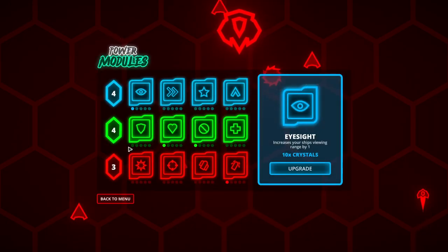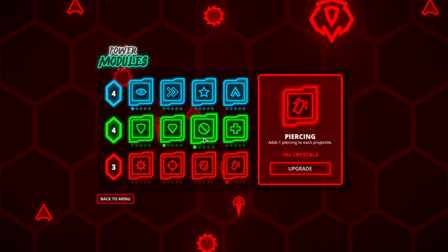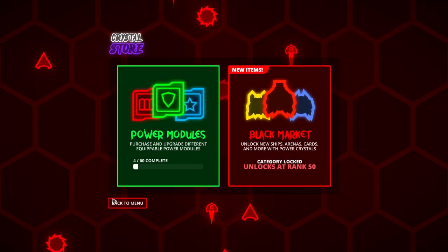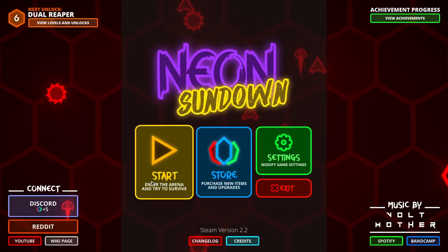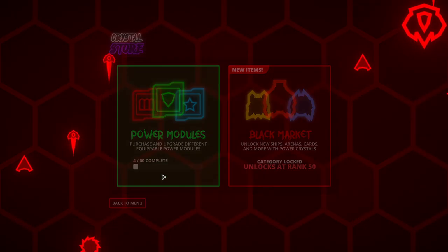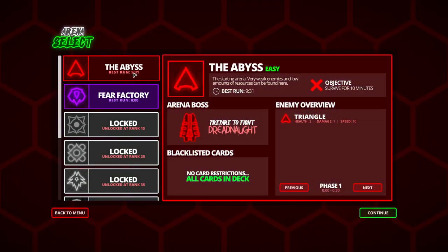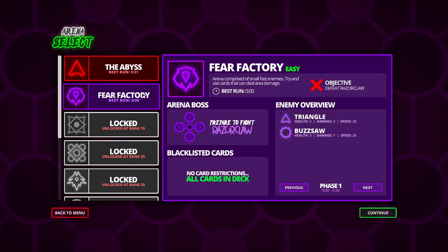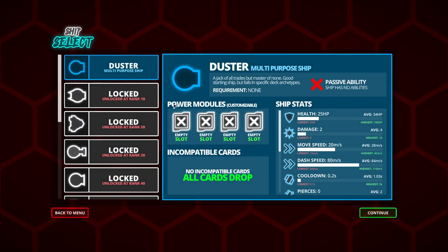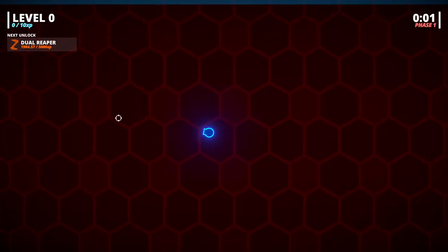The last time we played we upgraded some of these power modules and unlocked a couple. I don't think I ever tested them out, so let's actually put them on my character. We're gonna go back for the Abyss and try to survive for ten minutes. Still have Duster, but yeah, let's just go in with this guy.